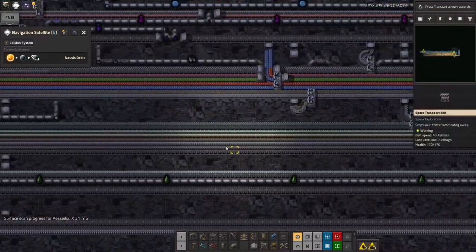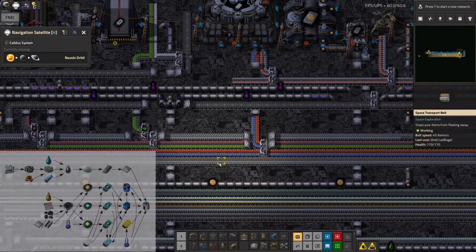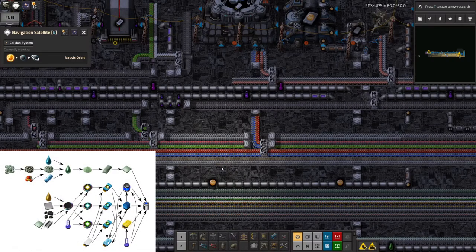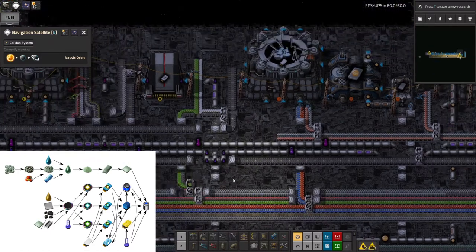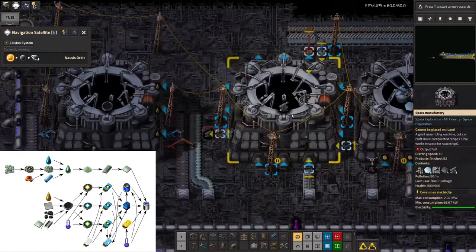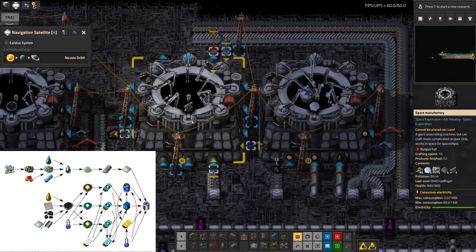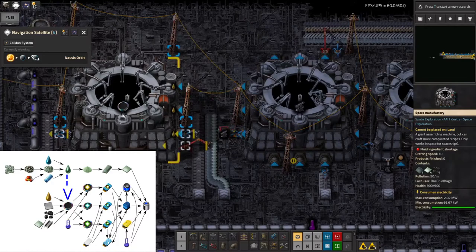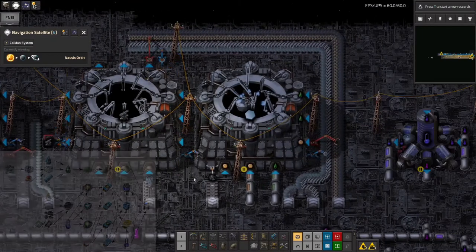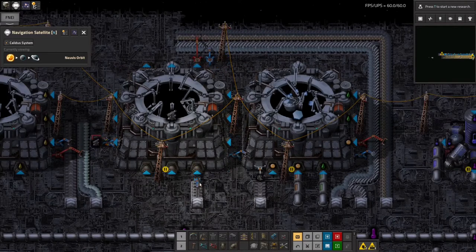I've started building up everything I need for my astronomic science packs. Looking at the diagram, not only do I need beryllium plates at various points, I also need to start doing the telescope-based stuff. I built a machine that's making the mirrors for the telescopes, then making the telescopes themselves, and also making the frames to be put into the telescopes. It wasn't too difficult - just putting in a couple of machines using things I already had up there.